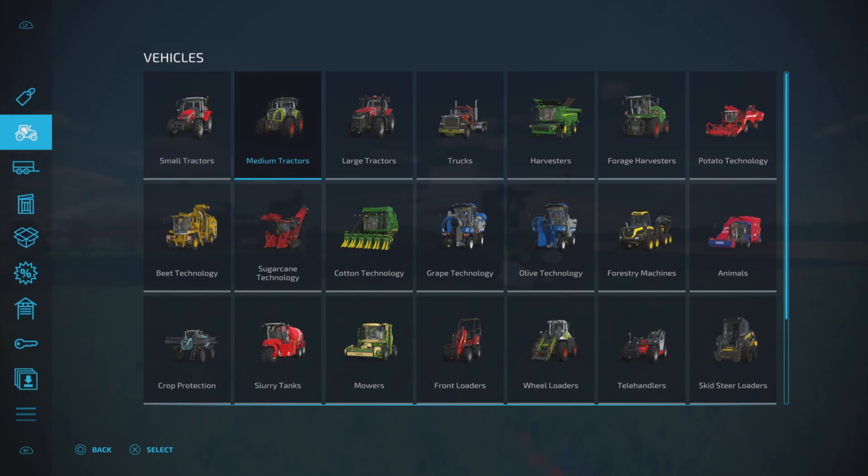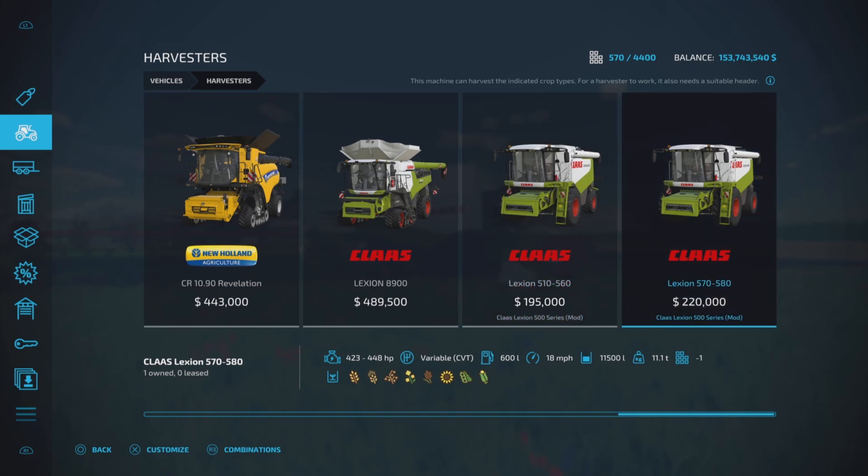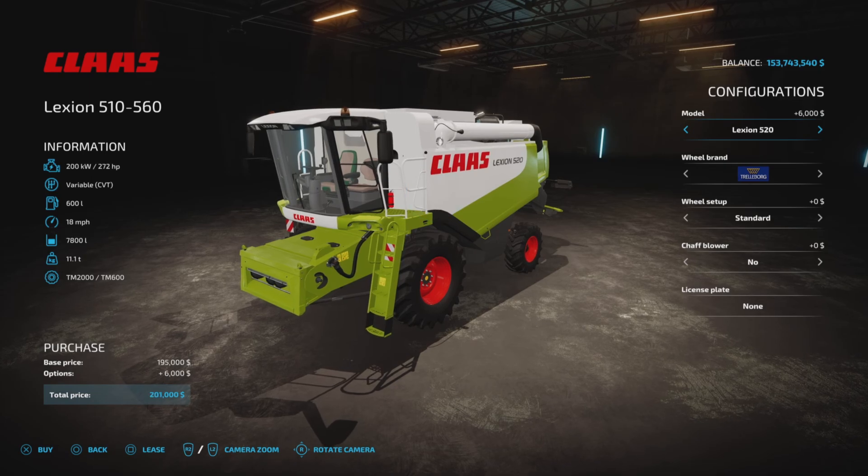Let's take a look at the harvesters first. We have the 510 to 560 and the 570 to 580. Let's take a look at the 510 first: 232 to 380 horsepower, CVT transmission, 600-liter fuel, 18 mile-per-hour working speed, and 6,300 to 11,500-liter hopper capacity. Horsepower goes from 232, 272, 308, 320, 446, and back down to 346, 380.